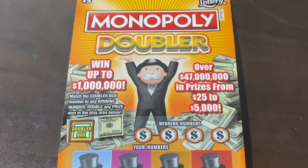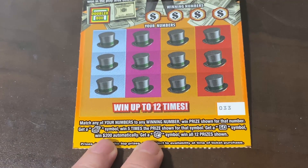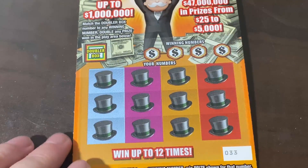On this Monopoly Doubler, we need to find a treasure chest to win five times, a ghost symbol to win $200 automatically, and a hotel to win all 12 prizes. Let's see what we can find.